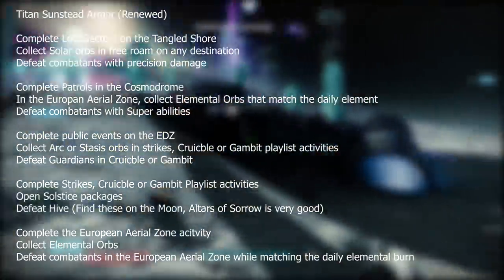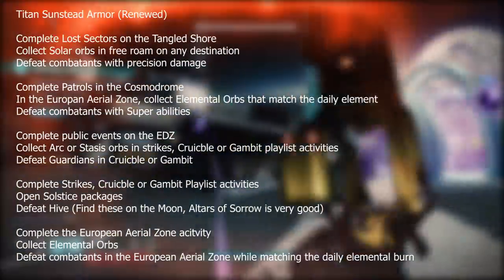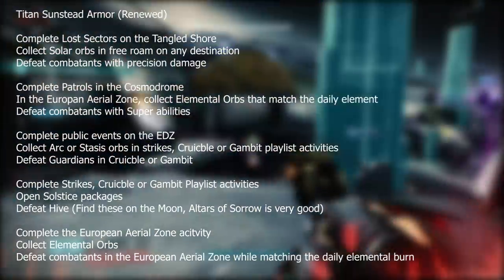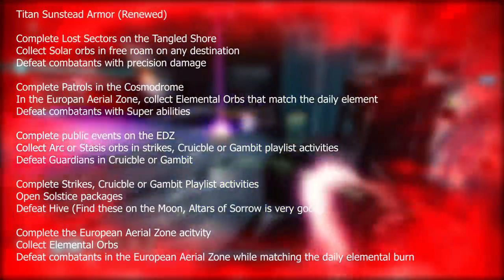The Titan set is called the Titan Sunstead Armor — Renewed — and that is the blue set. First, you need to complete a lost sector on the Tangled Shore, collect solar orbs in free roam on any destination, and defeat combatants with precision damage.